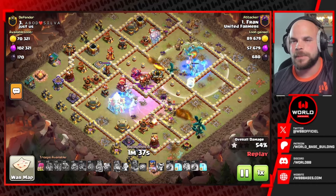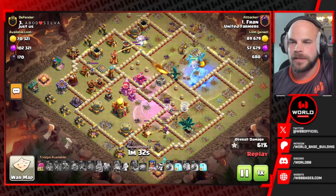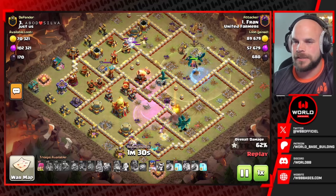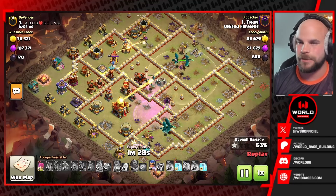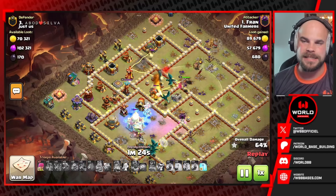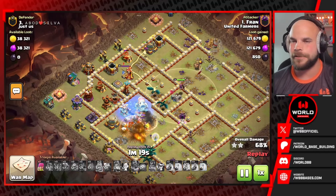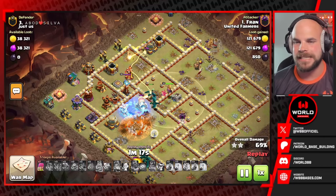We do have the enemy queen popping off down there as well — she's taking out these dragon riders. She already took down one, another one's about to go down, so she got quite a bit of value before the dragons move in to take her out. The king and queen are down, we've got a few dragons on the top side, and a freeze for the town hall finally gets it taken care of.